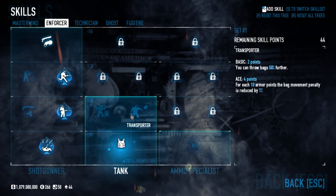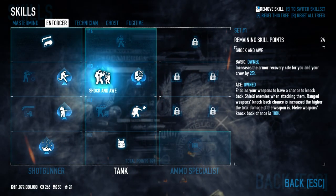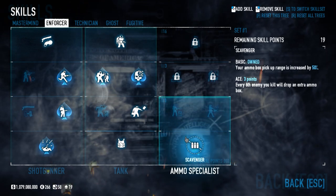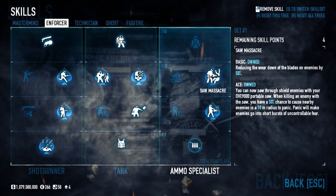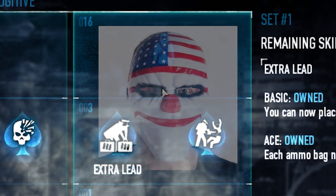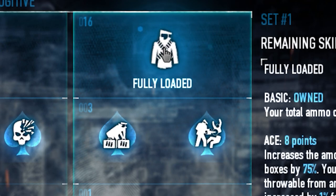Now under the tank tree, I'm going to be picking up resilience basic, transporter basic — although you can get diehard instead if you want — and I'm acing shotgun awe and bullseye. Next, ace iron man for maximum tankiness. Now under the ammo specialist tree, I'm picking up scavenger basic and acing portable saw and saw massacre. I'm probably the first person since the neolithic era to use the saw massacre skill. I'm also acing extra lead because by bringing ammo bags, we'll at least be doing one thing that benefits the team. And finally, I'm getting fully loaded basic for some more juicy ammo.